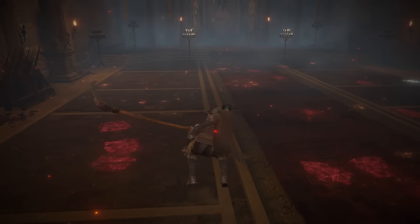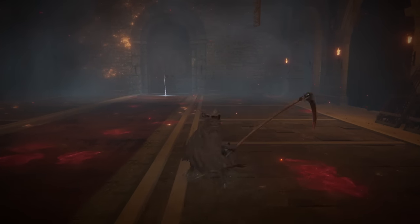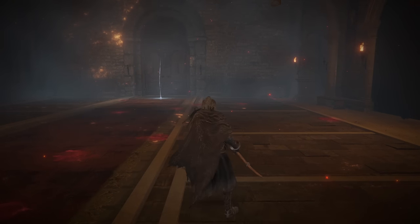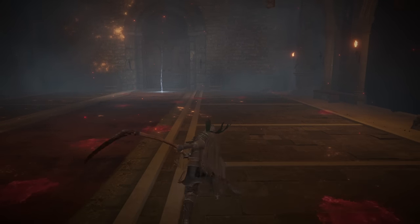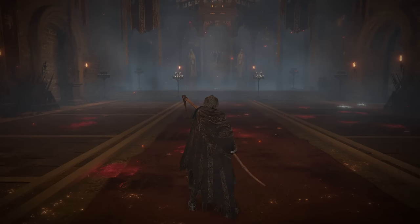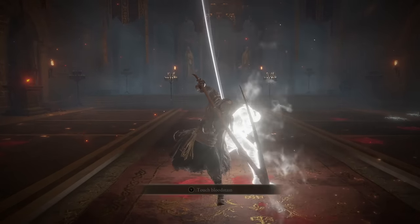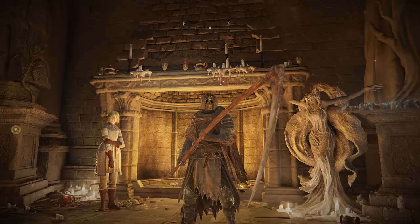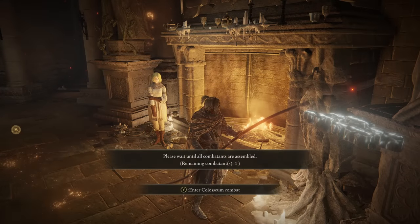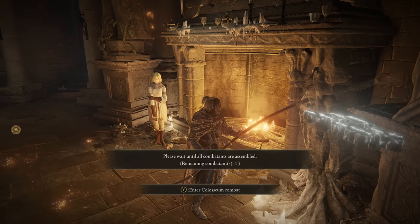You also have the jumping light, the jumping heavy, the running light, the running heavy, the crouch attack, and the backstep attack. The backstep attack is pretty similar to the greataxe backstep attack. The Ash of War Phantom Slash really fits the theme of today's video — basically you send out a ghost to do an initial swing and then you do a follow-up, and there is a second stage. Every single weapon today has anti-block properties, meaning you can do damage through shields on every single attack, which can really come in handy.